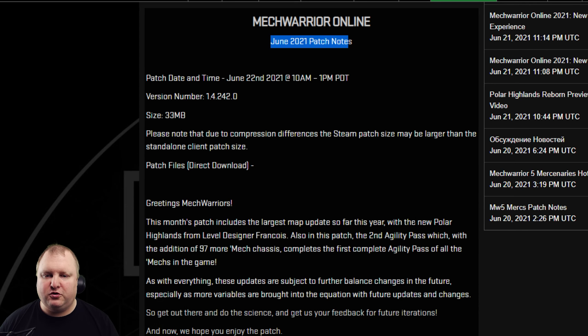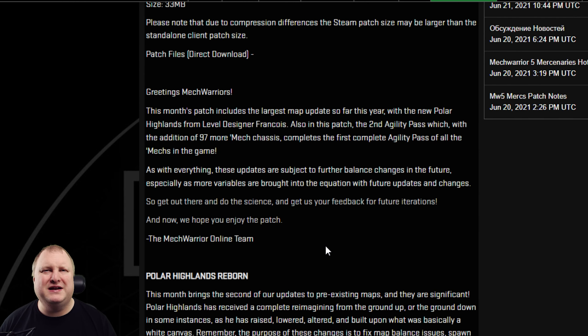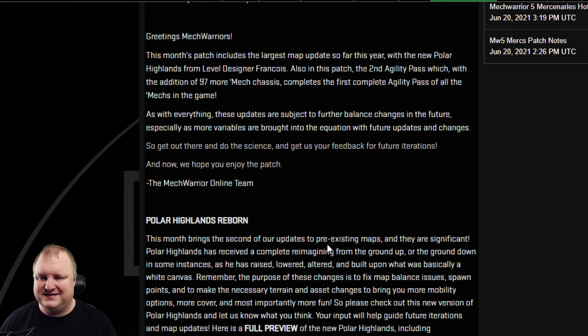First and foremost, we have the new Polar Highlands map from Francois. We also have the second agility pass — and I thought there would be a couple of new mechs in here, but they actually did all the mechs. They actually did the first complete agility pass of all the mechs in the game. I did not expect that. We also have a change for spawn points on Tormoran Desert.